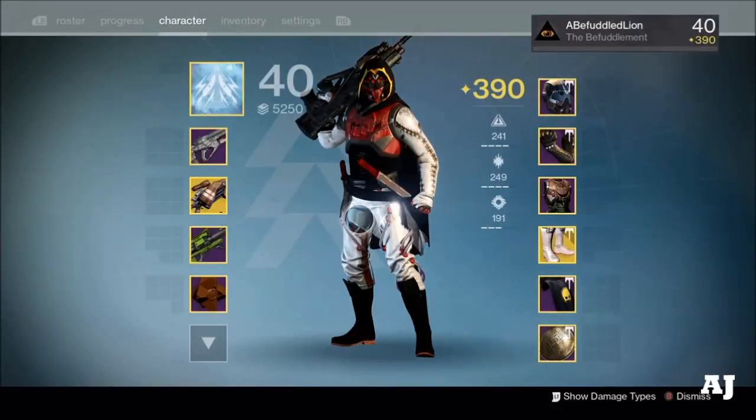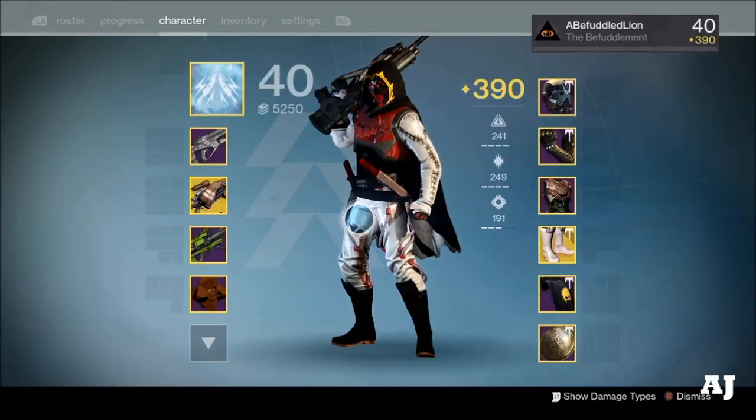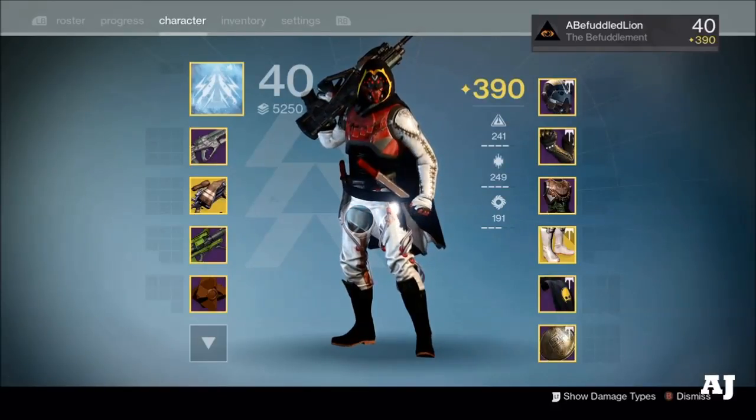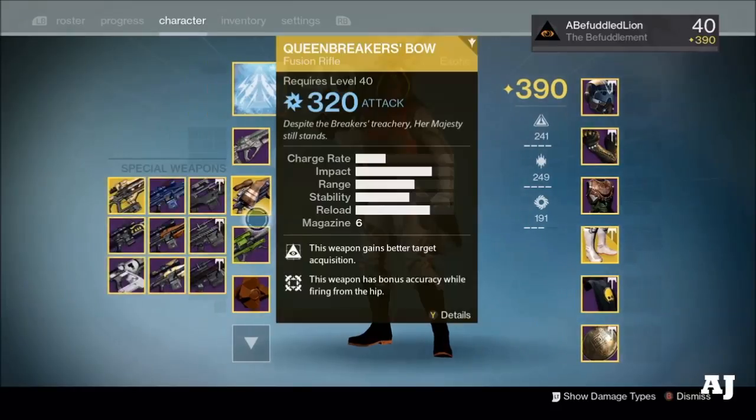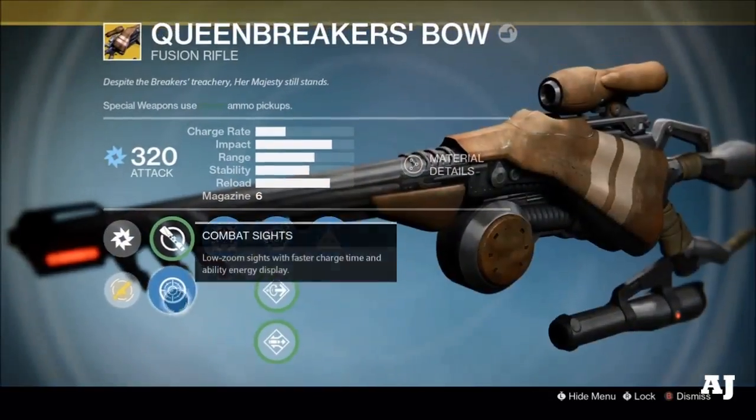Hey everybody, I'm Austin Jay and welcome back to some Destiny. Today I wanted to do something a little bit different and use a special weapon. I'm actually going to go with a gun that I got during the House of Wolves — the Queen Breaker's Bow. I used it a lot in Crucible during the House of Wolves.